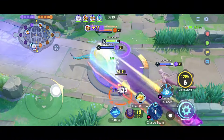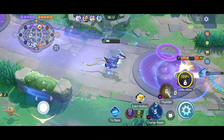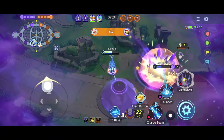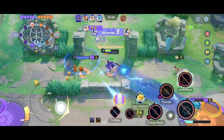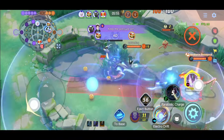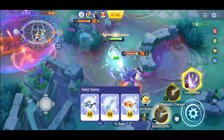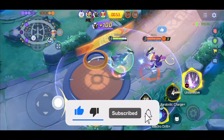Both movesets deal high damage. If you prefer playing from behind as a pure attacker, use Charge Beam and Thunder for their long range. If you prefer diving or chasing opposing Pokémon, use Electro Drip and Parabolic Charge. The recommended build works well on both movesets and is one of the finest builds for Meowdon. Please like and subscribe if this video was helpful.